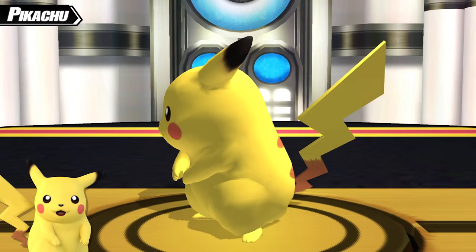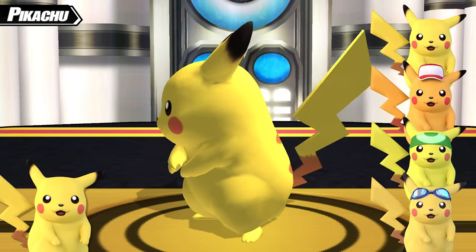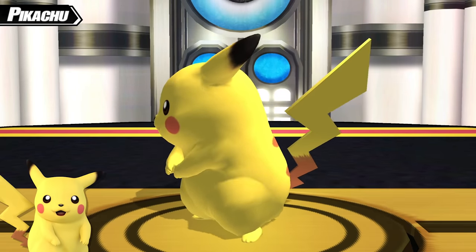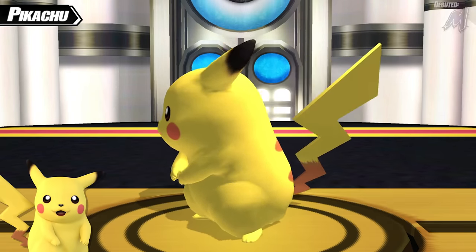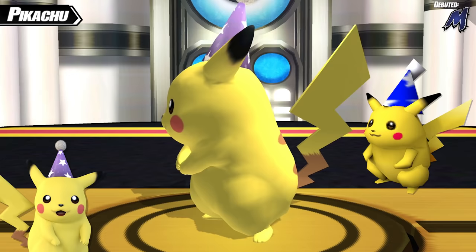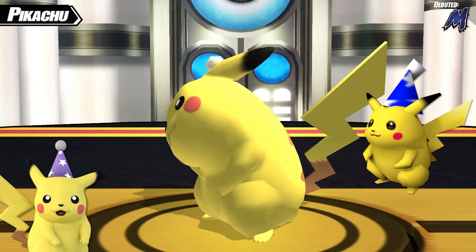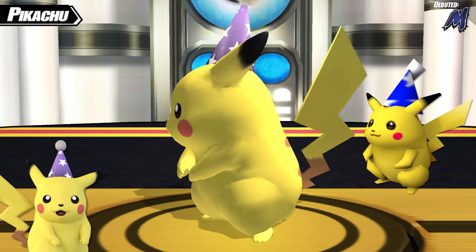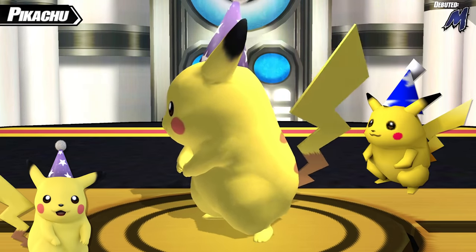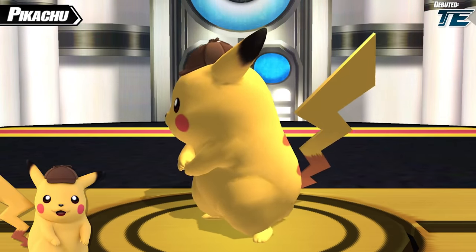Our next character is the resident Pokemon mascot, Pikachu. With only a grand total of four costumes in Brawl, it would have been a shock if any got removed, but fortunately that didn't happen. Pikachu's first new costume gives him a party hat — or wizard hat, depending on who you ask. This costume originated in Smash 64 where every costume was a different color of this hat, but only the blue variant survived into Melee, so naturally Project M brought it back. Because there was already a blue costume, the Project M team made it more on the purple side.